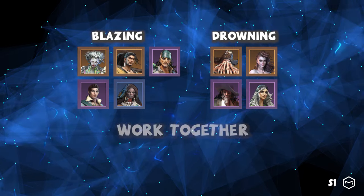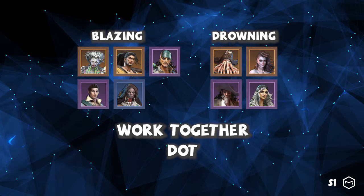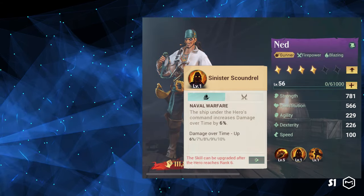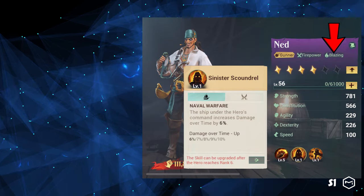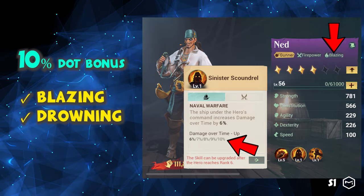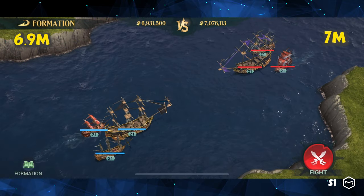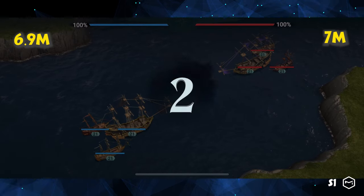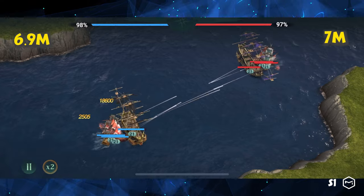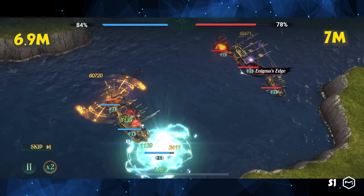Drowning and Blazing always work together and deliver damage over time. Even though they are different types of damage, they share the same buff under damage over time. For example, Ned is a Blazing dealer — his second skill increases damage over time by 10%, benefiting the Drowning heroes simultaneously. That's the end of the damage type sharing. We will cover more in-depth details on the heroes for each ship in the coming episode. Please subscribe and stay tuned. I'm Alan from Meta Instincts — see you soon.